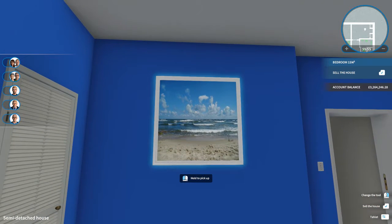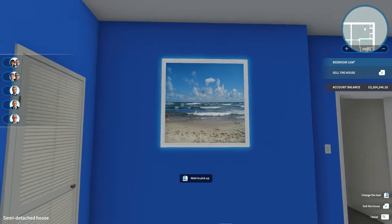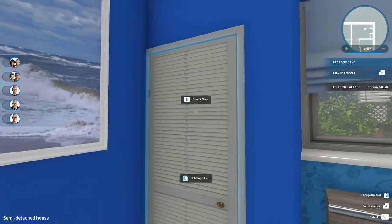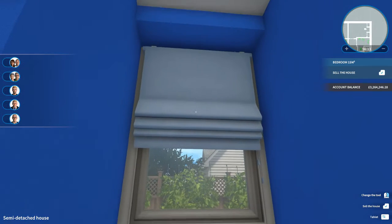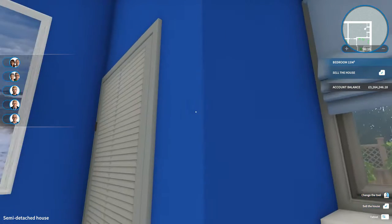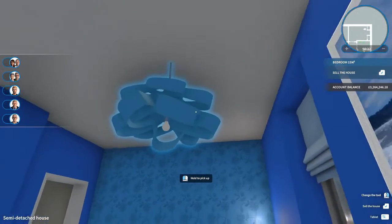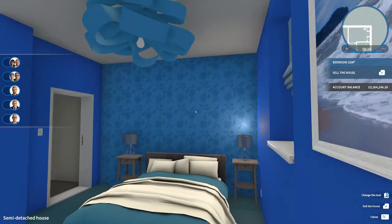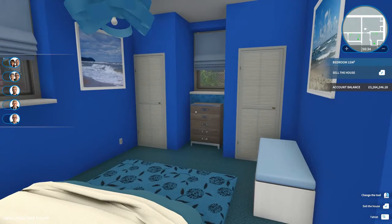I've used the seaside picture on the wall to add a little splash of colour - with its big blue open sky and big blue splash of sea it just matches the colour scheme. I've used the feature wallpaper again in the alcove and added a chest of drawers in there. I've used the pale blue blinds at the windows, then another painting on this side, and used that spiral ribbon-like chandelier to finish off this room. That is the second and final bedroom for our semi-detached house, which has suddenly become two houses put together.